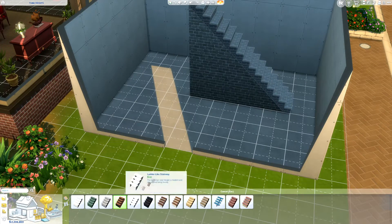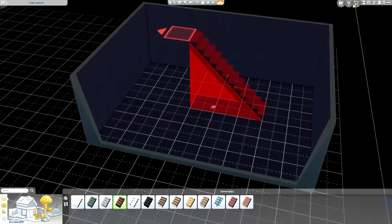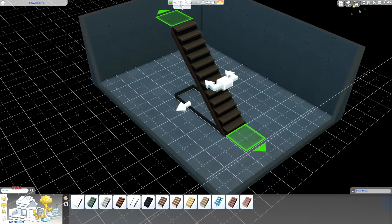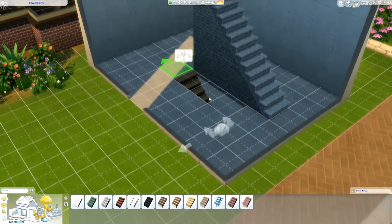Then go to the stairs section and go ahead and move down into the floor below, and then you can put those stairs down. Now this basement is accessible to your Sims.